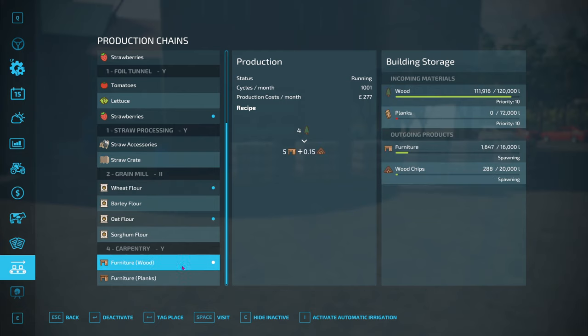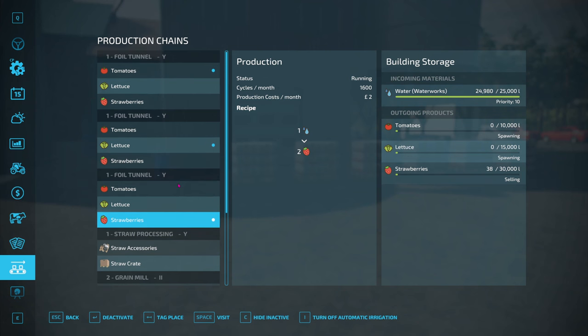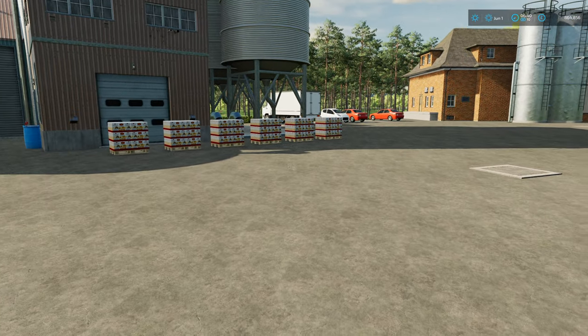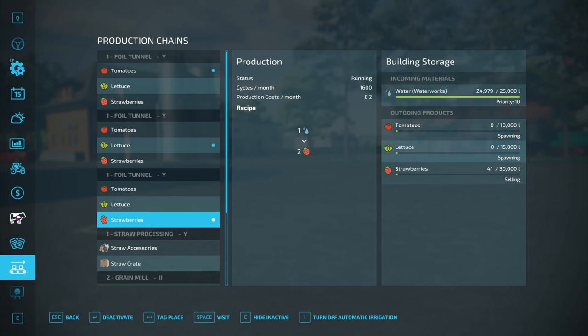Hopefully the furniture we make from the wood will sell well. I don't think it makes any difference if it's made from wood or planks — planks are part of the platinum expansion. We've got nothing going on with our straw accessories yet, the water is there but that's waiting. These are just auto-selling and ticking over in the background. I missed what we made on our milk — that must have ticked over while I was chatting or doing other things.